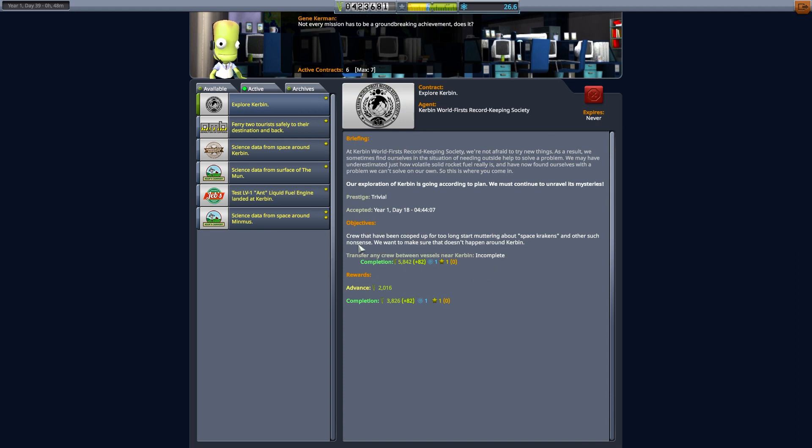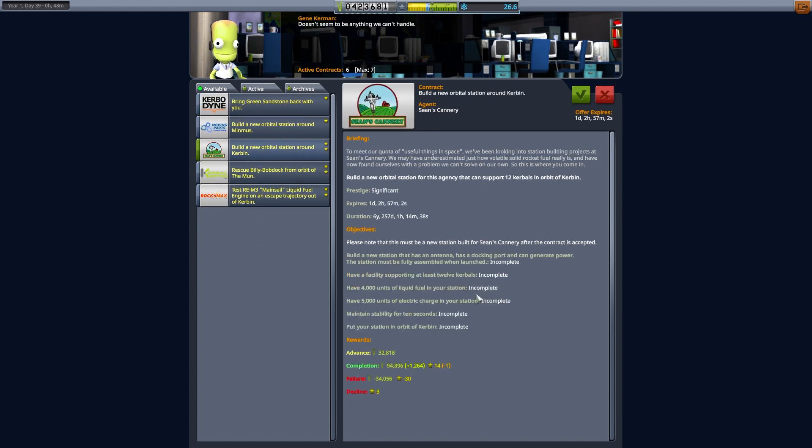Then we've got the transfer crew contract — transfer any crew between vessels near Kerbin. I think that's going to be our space station potentially; it's going to have to be. Which then comes with this thing here, which is 500 units — 5,000 units of electrical charge, 4,000 units of fuel, 12 Kerbals, antenna, docking port, can generate power, can be fully assembled when launched. That is a large vehicle.